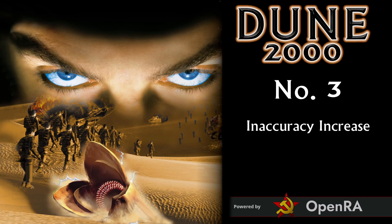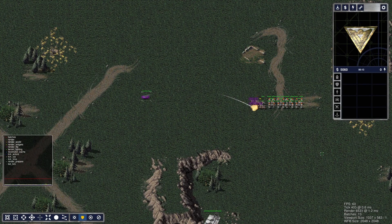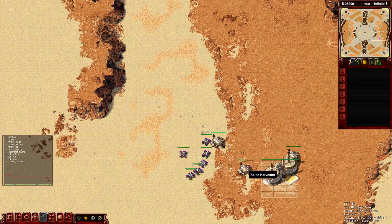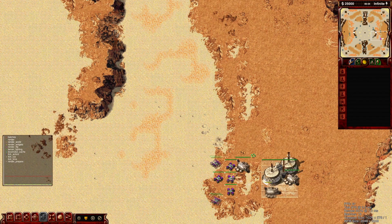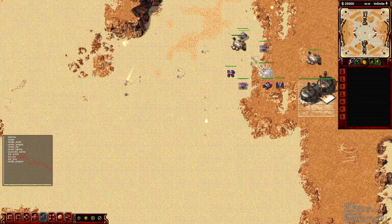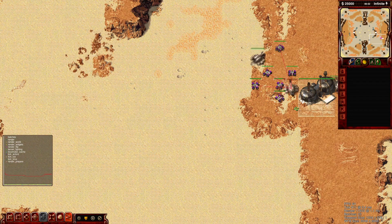Number three. In both mods, inaccuracy increases with range. The difference is that in Red Alert the increase is linear, but in Dune it's exponential. That means shooting at maximum range in Dune is not always the best choice. Take for example the Quad — if it shoots from maximum range, it will never do as much damage as if it shoots from a closer range.